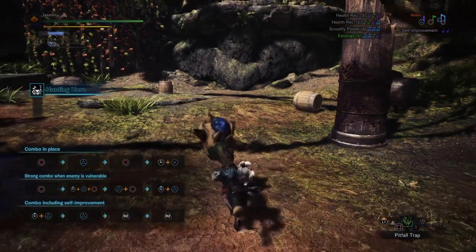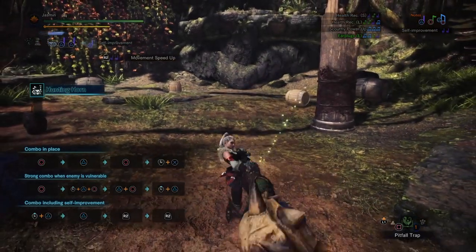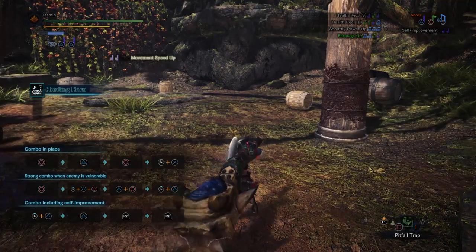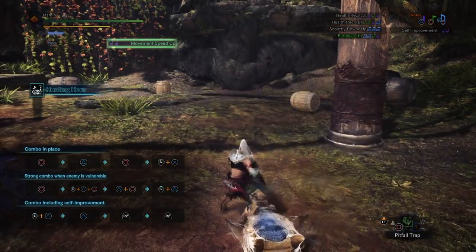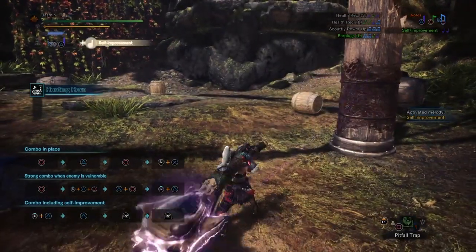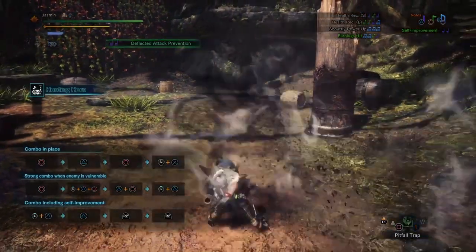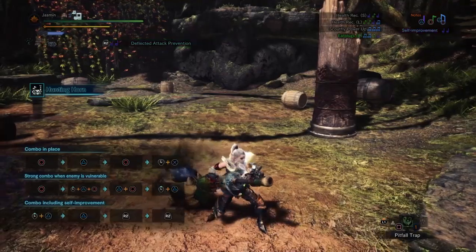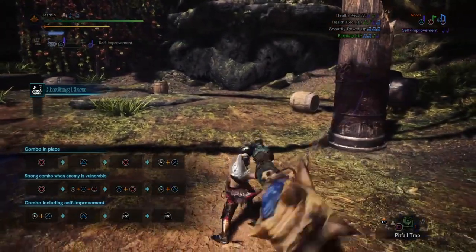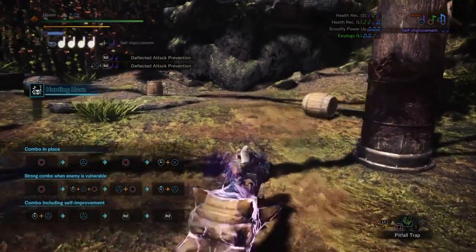Now let's talk about self-improvement real quick. You can do double Triangle at all times. The first time you do it you queue up Movement Speed. The second time, it actually changes into Deflected Attack Prevention. And if you play it again, you just add more Deflected Attack Prevention to your melody list.